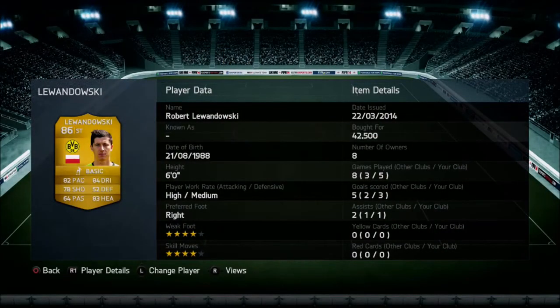The person burying some of those goals is Robert Lewandowski — 4-star weak foot, 4-star skill moves, 42,500 coins. 82 pace, 84 dribbling, 78 shooting, 83 heading. 3 goals in 5 games and an assist — not too bad for 42,500 coins. I was maybe expecting a goal-a-game ratio, but I'm sure as time goes on he'll gel into the team and get the goals I really do need from him.